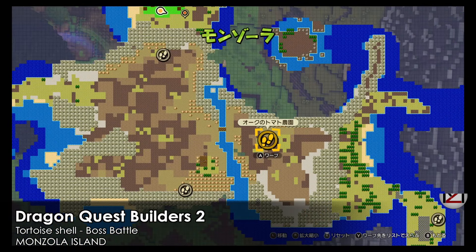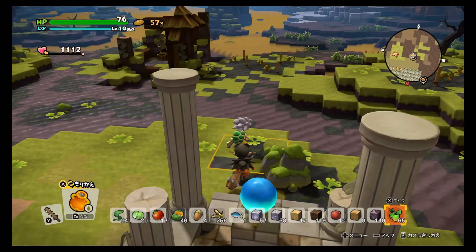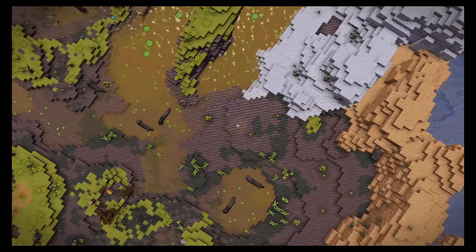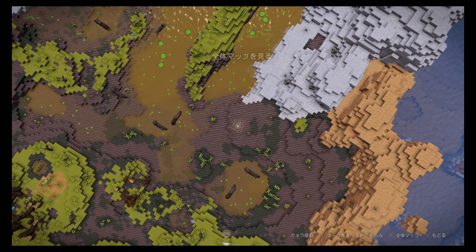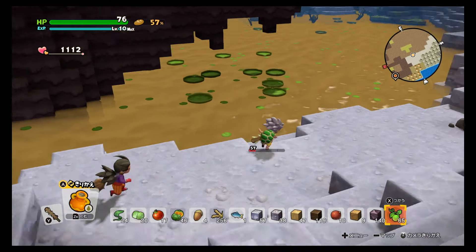Hey guys, welcome back, this is MD and I'm going to show you how to get the clear water in this game. Most of the water we see is muddy water — the yellow water that we use for irrigation. But if you want that clear water early on in the game, maybe for creating a nice waterfall inside your base or something like that, here's the location to get it.